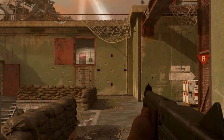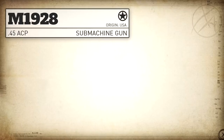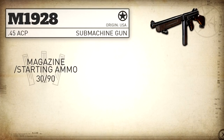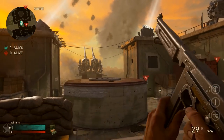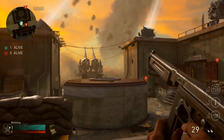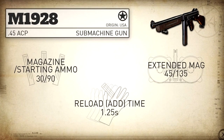As for our hipfire spread, it's just slightly worse than most of the SMGs in the game — the higher fire rate SMGs like the Waffe and the M1928 have just slightly worse hipfire spread. Our standard magazine capacity is 30 rounds with 90 rounds in reserve, and when we pop a drum magazine on here — which isn't technically realistic with this particular model but is allowed for game balancing — that gives us 45 rounds in the mag and 135 in reserve. As for reload time, this is actually the fastest in the SMG category; our reload add time is 1.25 seconds.